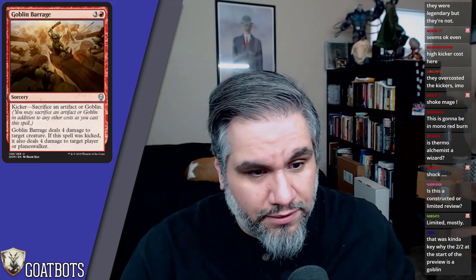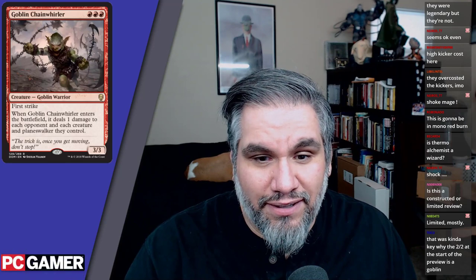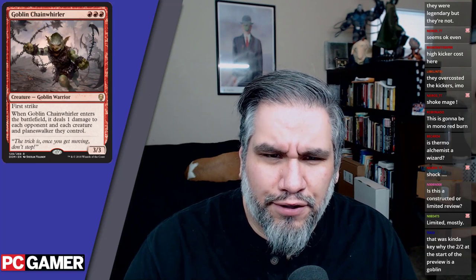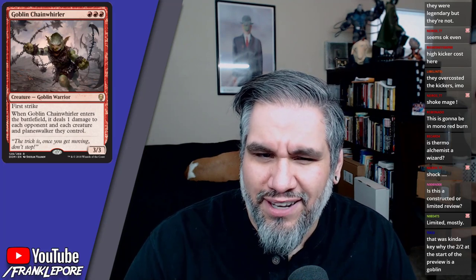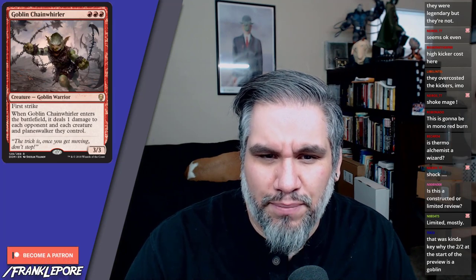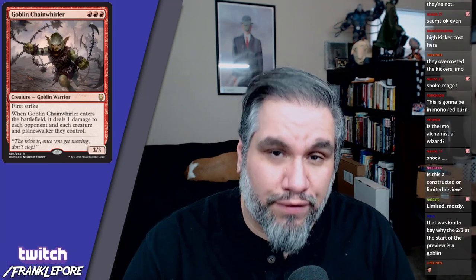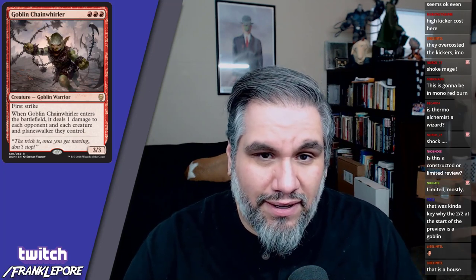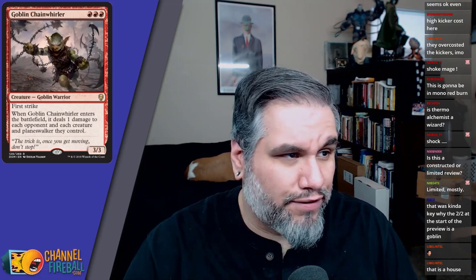Goblin Chain Ruler — red red red, a three-three goblin warrior with first strike. When it enters the battlefield, it deals one damage to each opponent and each creature and planeswalker they control. One damage seems kind of weak. It's a three-three goblin with first strike for three mana — that might be the biggest benefit of this card. It doesn't have haste though; it feels like it should have haste.